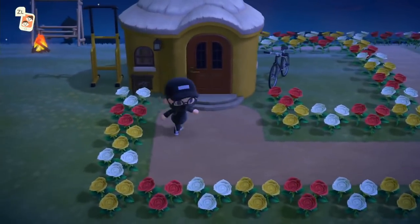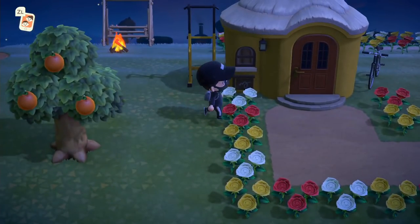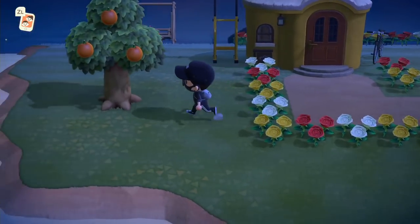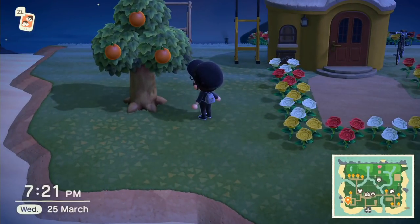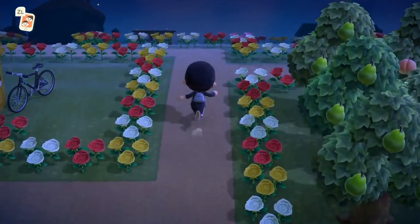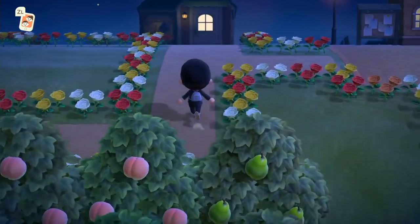And then over here we have Bud's house. So as you can see, Bud is all about working out, so I have a pull-up bar here and a mountain bike — I thought that would give him a nice touch. And over here I got him oranges because he mentioned once that was his favorite fruit, so I kind of gave him the oranges. He's definitely an orange guy. And here's just a couple more trees lined up — some peach trees and some pear trees.